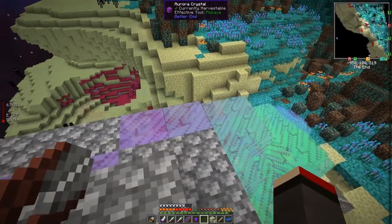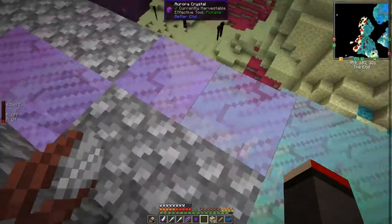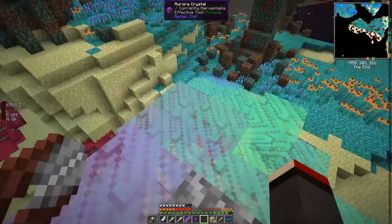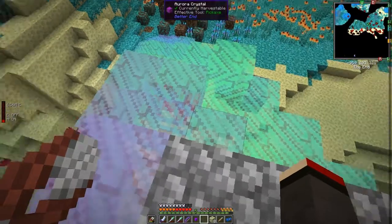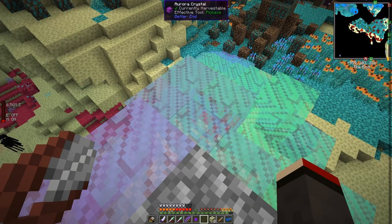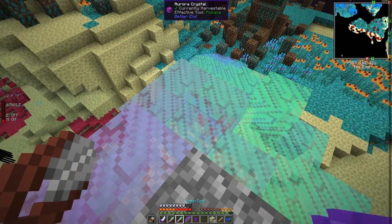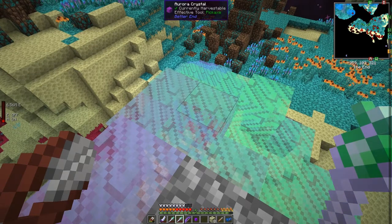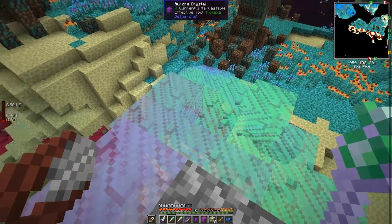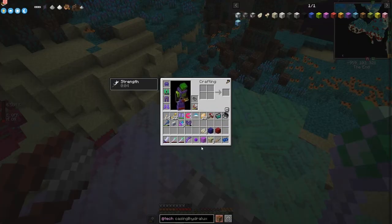Where we've landed — we came out here, and there are crystals. These crystals here are the ones you need. You take your fortune pickaxe — or silk touch, doesn't matter. With silk touch you get the block; with fortune you get these crystal shards. I get five crystals with Fortune 3, plus the scarf bonus.